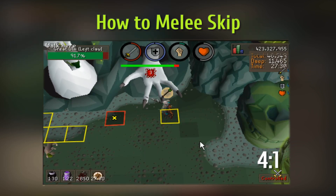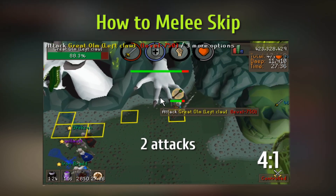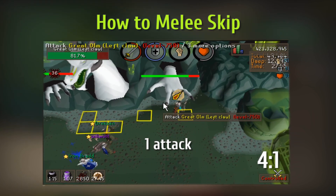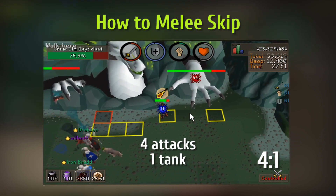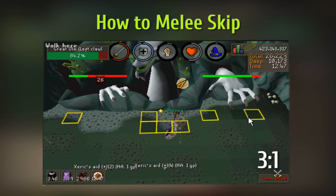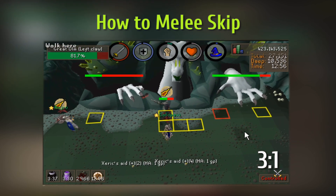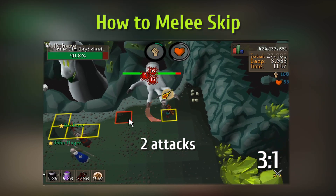There are two methods to deal damage to the melee hand while skipping. If you have a 4-tick weapon — which is most likely a Dragon Hunter Lance or a whip — you can do 4 attacks maximum to the melee hand while skipping. This is called the 4-to-1, meaning 4 attacks to the hand and tank one hit of Ohm. But when you're starting off you should try to do the 3-to-1 method instead, as it will give you more space to get used to skipping. For the 4-to-1 you cannot waste any ticks and have to be tick perfect — I will explain that in my advanced guide. Also if you're using a scythe you can do a maximum 3-to-1, and using a scythe will make skipping a lot easier too.